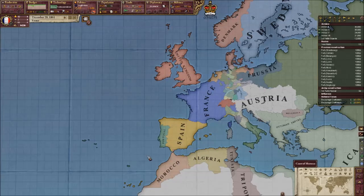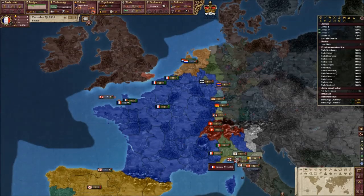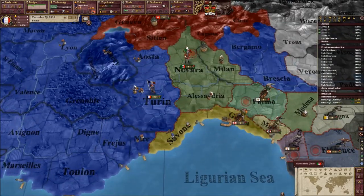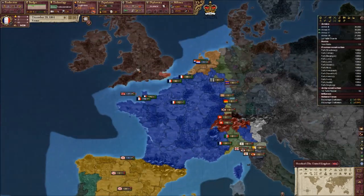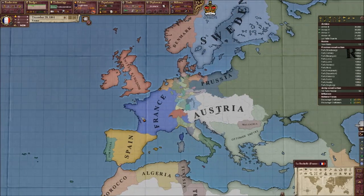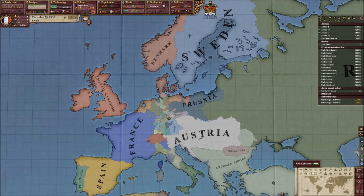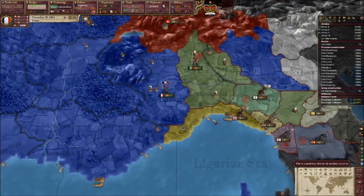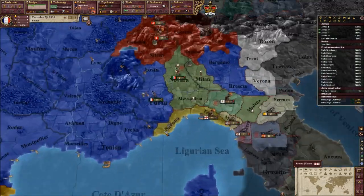Hello and welcome back to my Napoleonic France Victoria 2 Ultimate Mod Let's Play. Last episode, we did actually start preparations to invade Genoa. We managed to defeat the British, Austrians, and Russians in the Napoleonic War, so that was pretty decent. We're going to carry on - I'm going to basically just try and conquer as much as possible and see where that gets me.